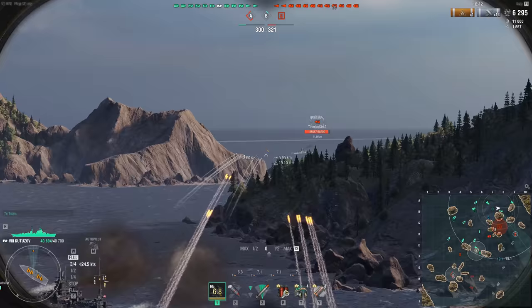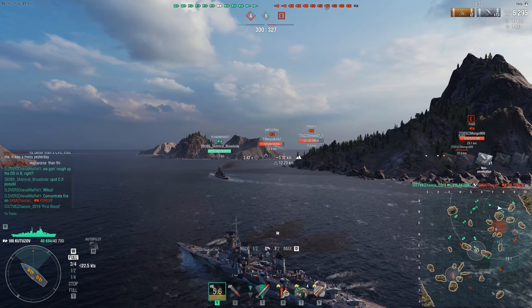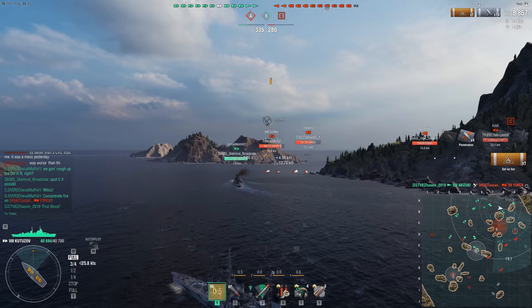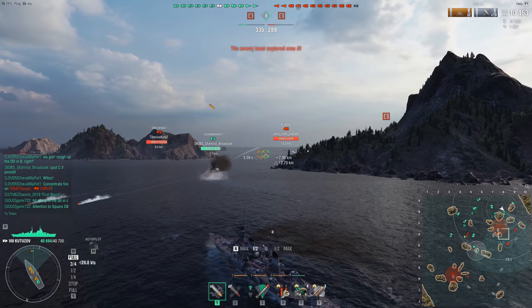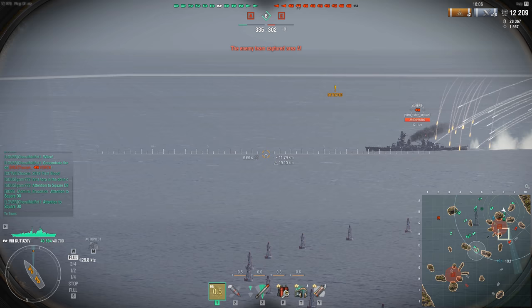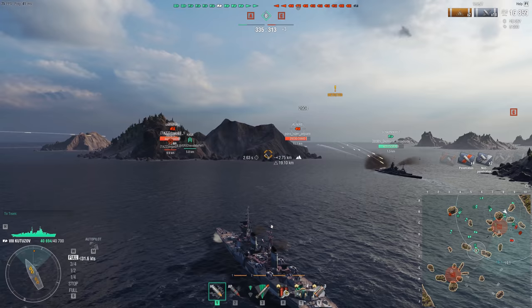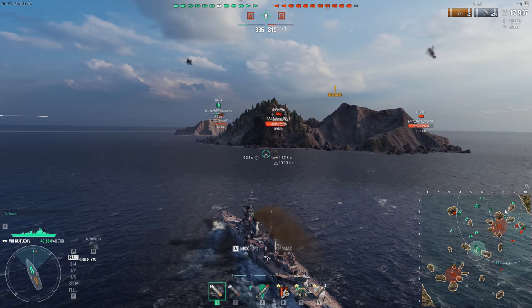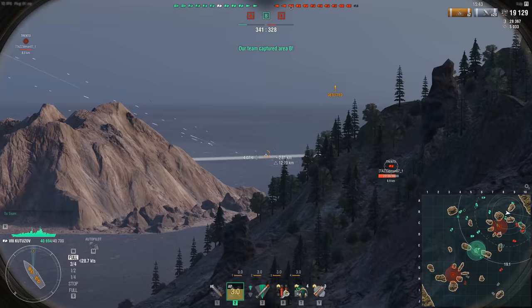Now the armor — this is where there's a big difference. The GK has German turtleback armor, making it nearly uncitadelable at close range. It also has a 60mm strip on the bow that almost wraps around completely — the only place a Yamato can pen the GK from the front is a small T-shaped gap where the two 60mm plates don't connect. The Kremlin has a similar setup but with a 128mm strip going down to a 60mm strip that actually wraps completely around the bow.